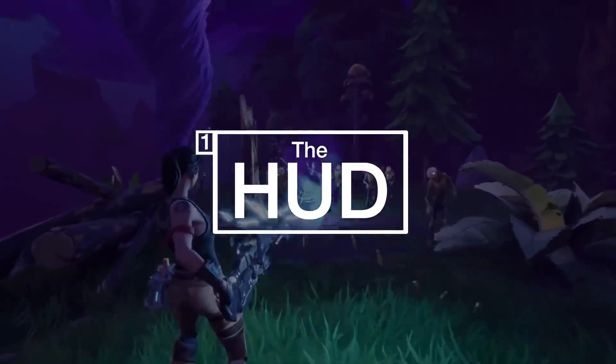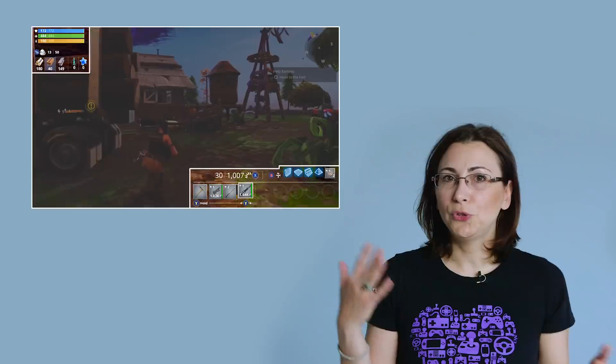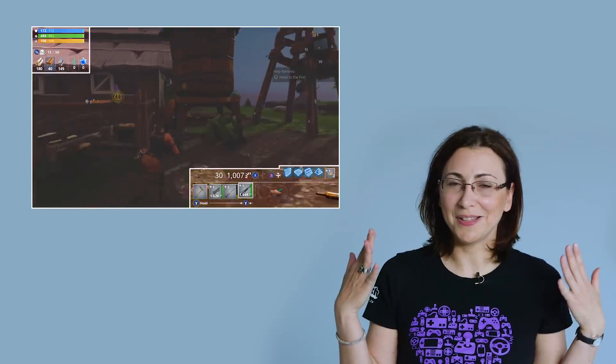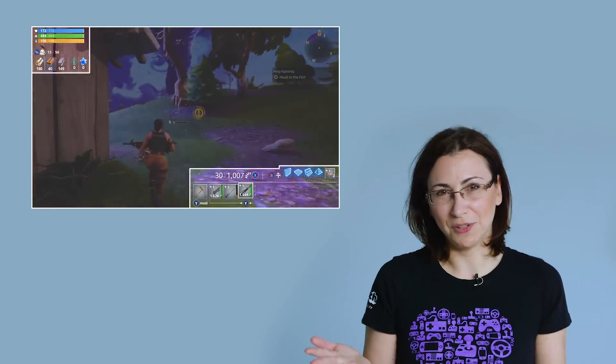The HUD. When you create a game, you want to make sure that players don't have to remember too much stuff, because our memory is quite limited and we forget things all the time, which is normal. So what we do is we put information in the HUD or in the UI pop-ups, so that we reduce what we call the memory load.